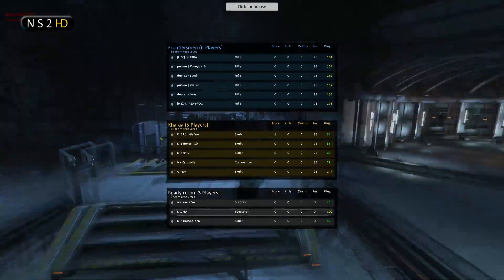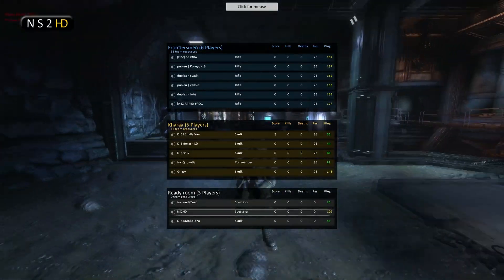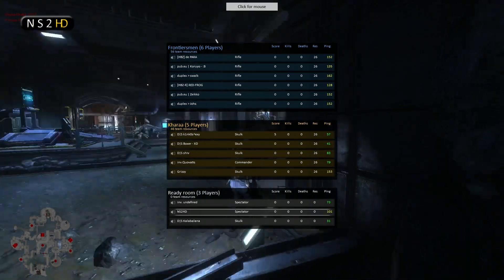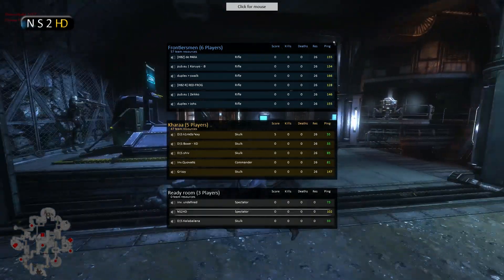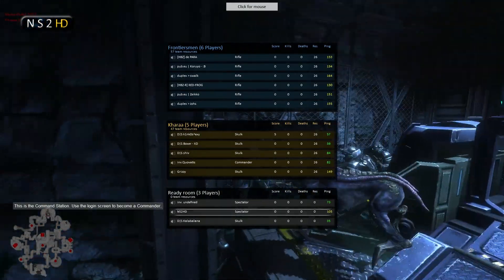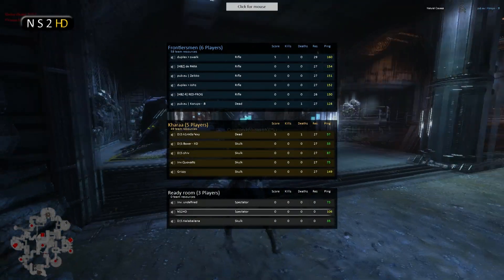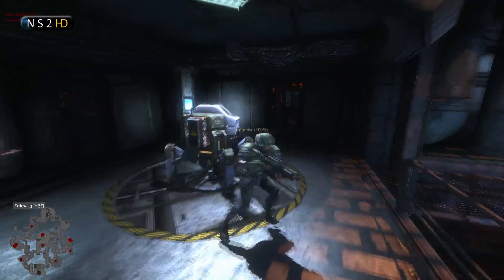Just waiting for a round start at the moment, following PubEU Zico around as he messes around in the base awaiting game start. I will put my spectator map on in the bottom left corner for you - that's a new feature of build 187. It allows casters like me to not have to mod the game. FIHA is an NS2 player who created a fantastic mod that allowed me to have a spectator map on my screen during my casts, and that is no longer necessary.